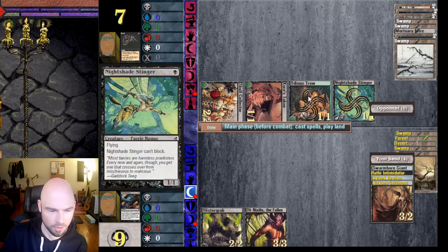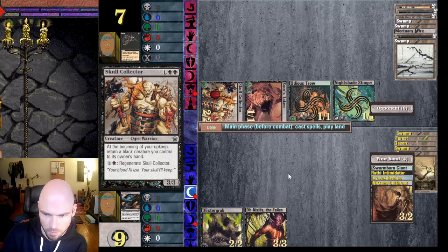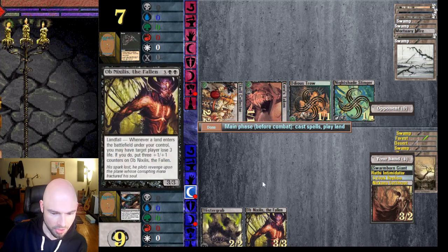Desert that creature — take two damage, not bad. None of these are artifact creatures, so I've got a two-two and a three-three. If I draw a land, that's going to be really useful. If I can get him down to three life, I basically win if I draw a land as long as I keep that creature.